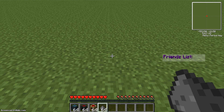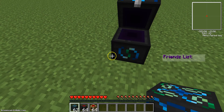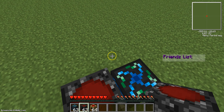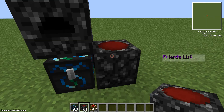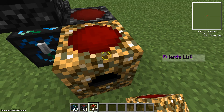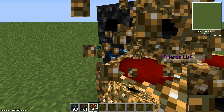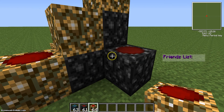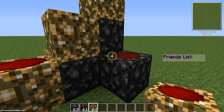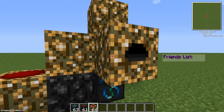We're going to build a condenser for this. And by the way, I'm going to place it — instead of right clicking, you shift-click so it places the block. Just for you newbies out there.